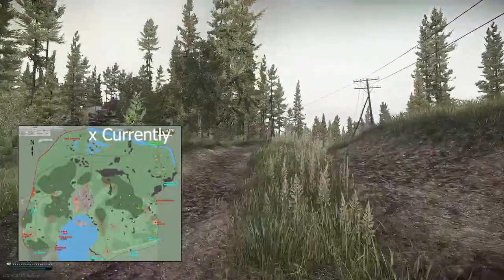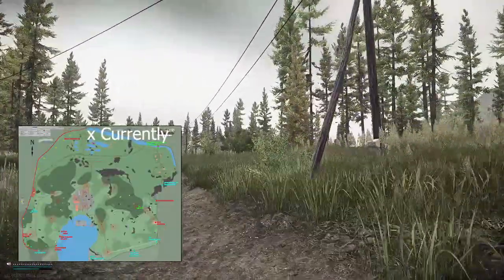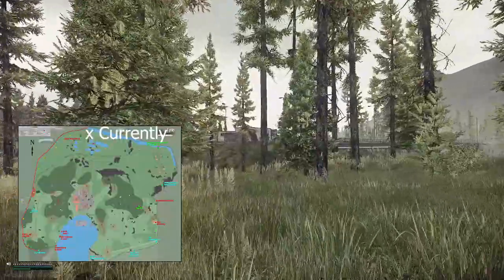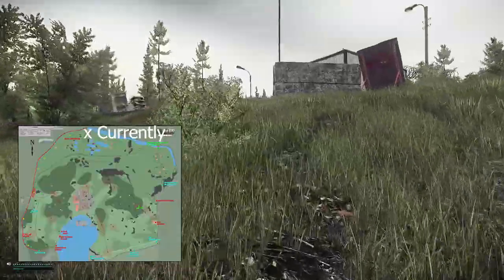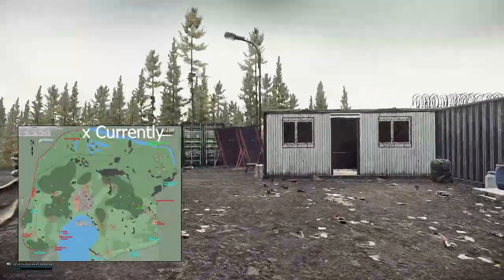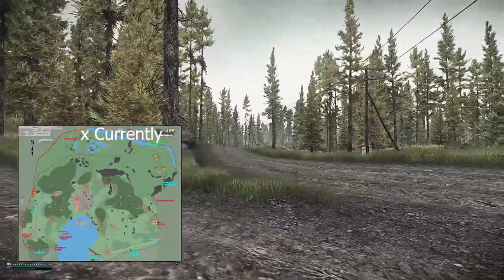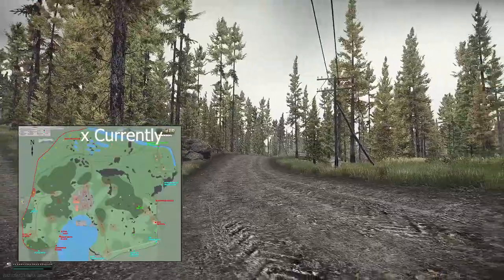You can still follow this road and you have a small camp on top of the small hill which you can loot. I will show you the border of the map because you will have an extract over here which is a Scav extract called Scav Bunker. It's this bridge right here. Do not cross because there are snipers. If you're a Scav you can extract right here — don't cross this border.